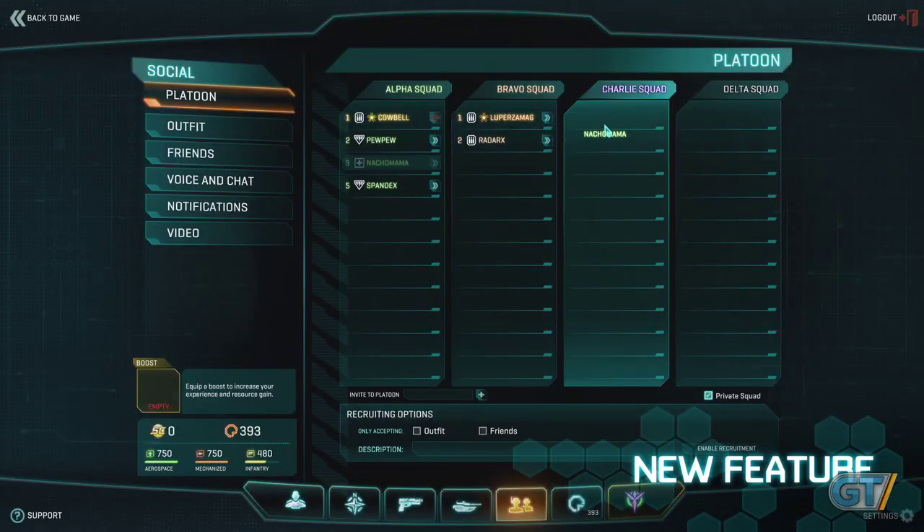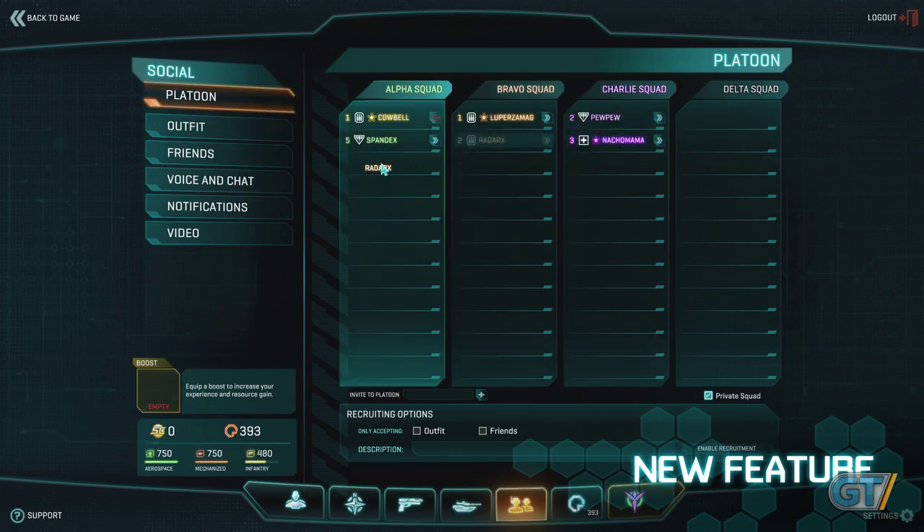For those of you who are working together and forming platoons, you'll be happy to know that our platoon management window has a nifty drag-and-drop mechanic. You can easily click on a player and drag them to whatever squad you want.